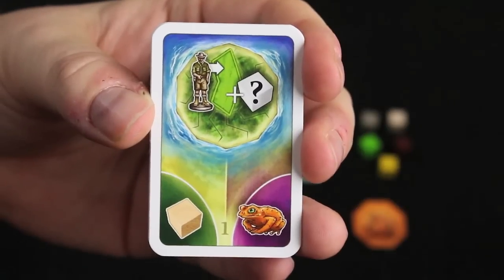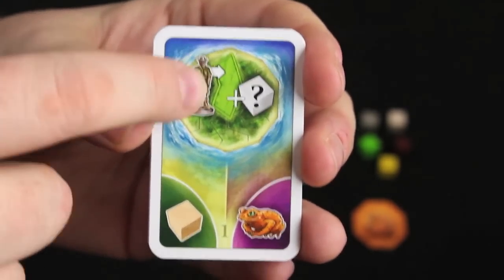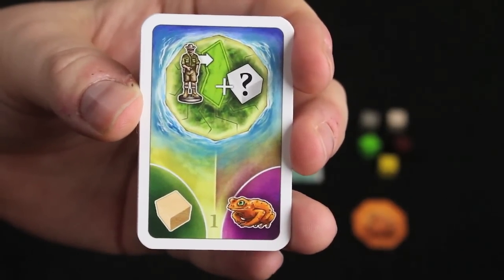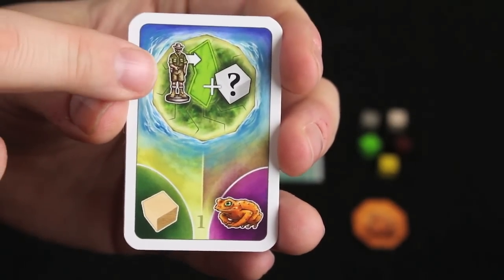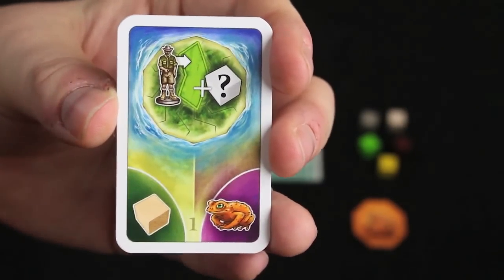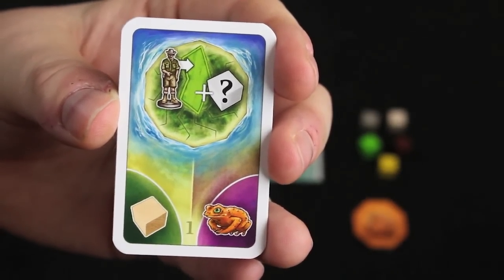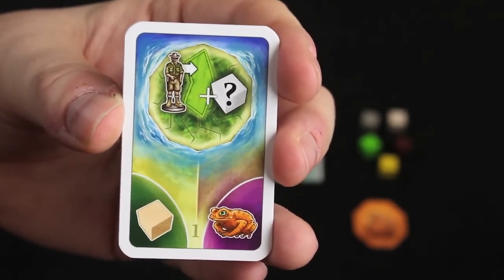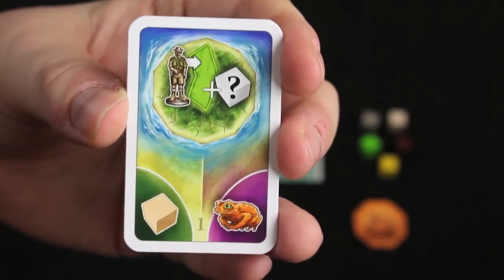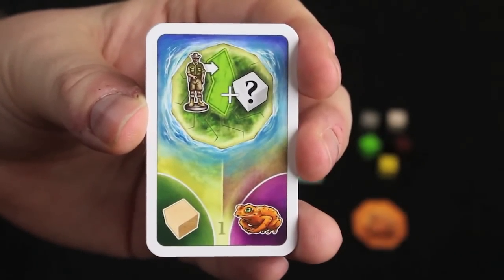Each card in La Isla is divided up into three sections which correspond with three of the phases in the game: A, B, and D. Phase C is where you put guys onto the board. In Phase A, everyone reveals their card and there's some sort of special ability that you then tuck into the card holder in your play area. That ability will be active for you until you choose to cover it up. There are lots of different special abilities in the game with lots of iconography that might take a little while to get used to.